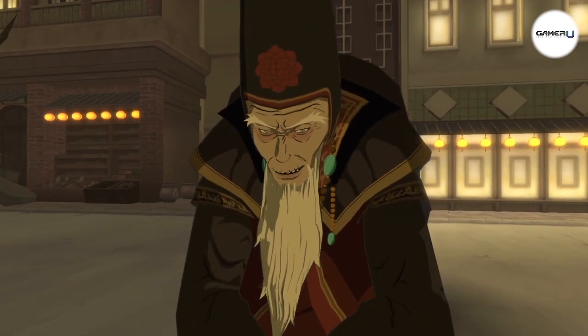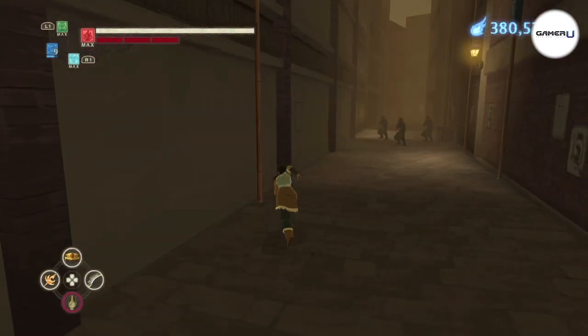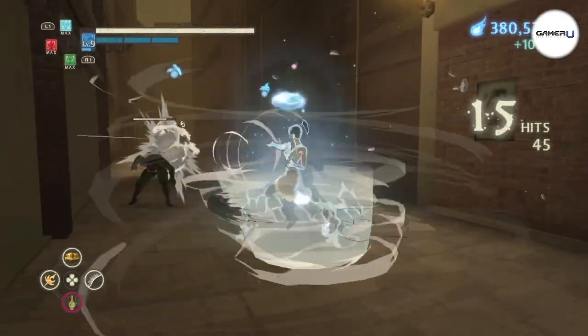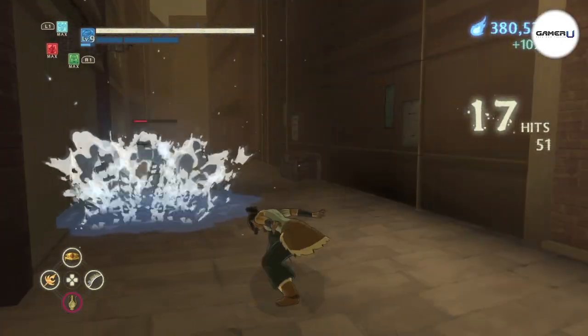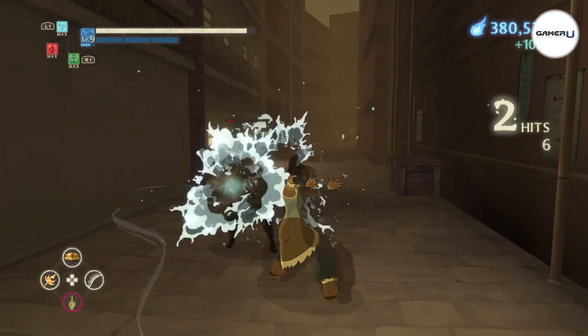To chain combos, you simply start a combo, then press L1 or R1 to change your element and continue attacking. For example: square, square, L1, square, square. Try different variations for different outcomes to maximize your combos.